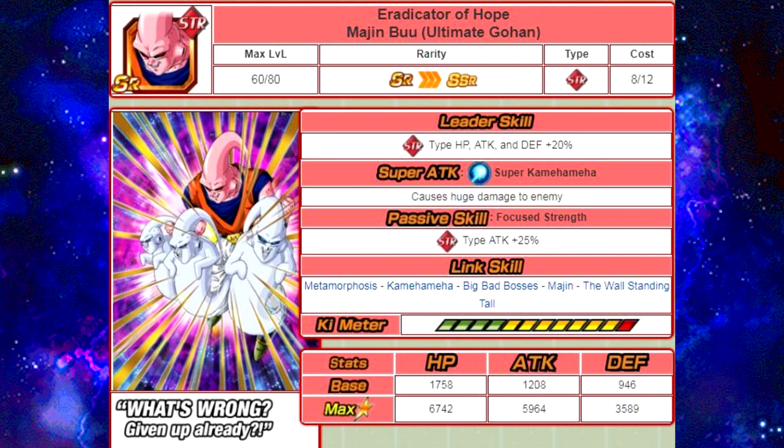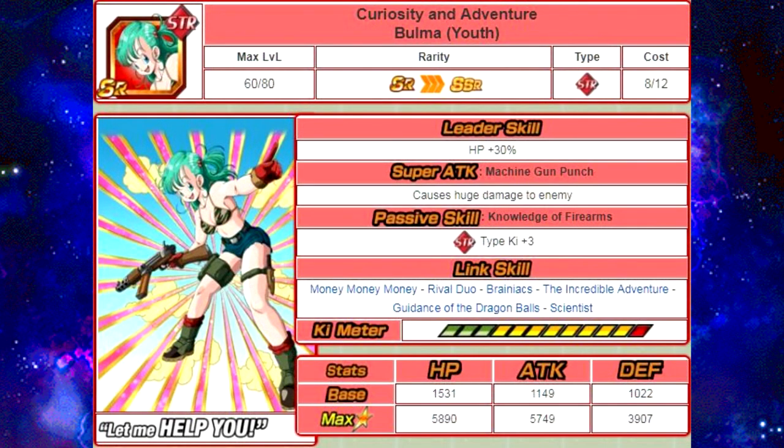And last but not least, we have Curiosity and Adventure, Bulma Youth. Her passive skill is Knowledge of Firearms — Strength Type Ki plus 3. Her Link Skills are Money Money Money, Rival Duo, Brainiacs, The Incredible Adventure, Guidance of the Dragon Balls, and Scientist. That Bulma was also an 8th World Tournament Mission Prize Reward, and she's also available to summon on the Dragon Ball Saga Summon Tickets within the World Tournament.